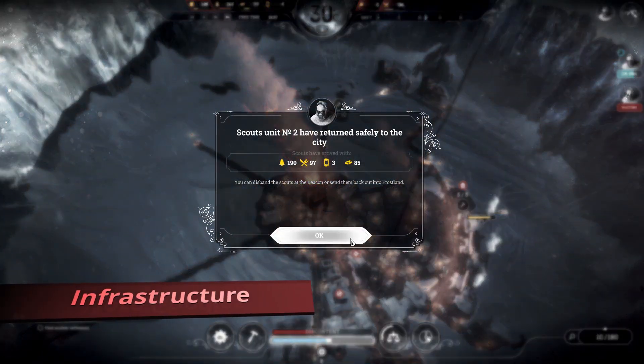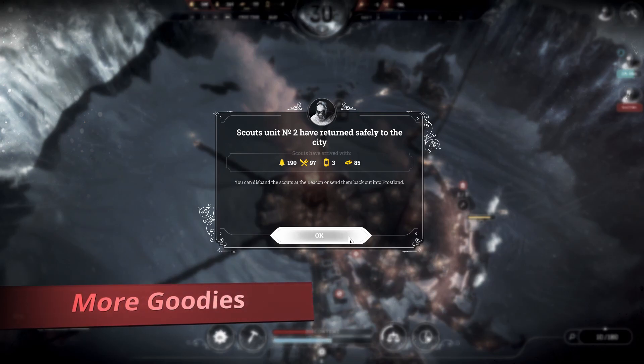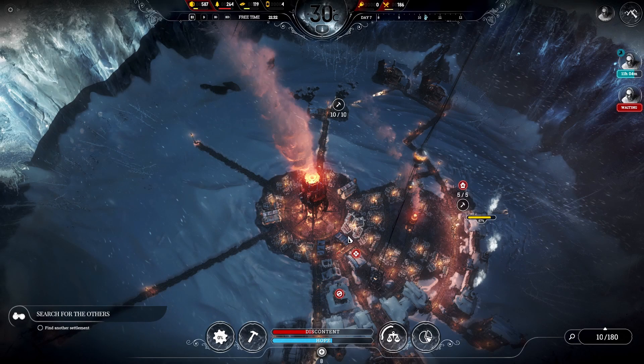The resources that we gathered from the frozen wasteland have arrived. They'll be a great help to building the resource gathering infrastructure.